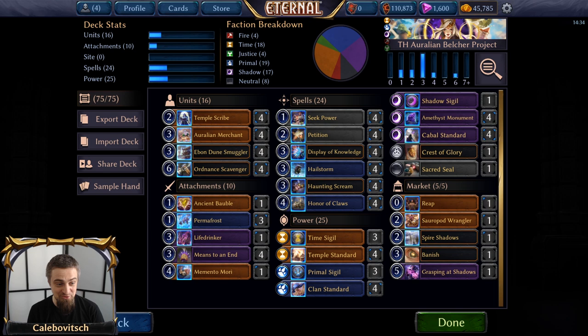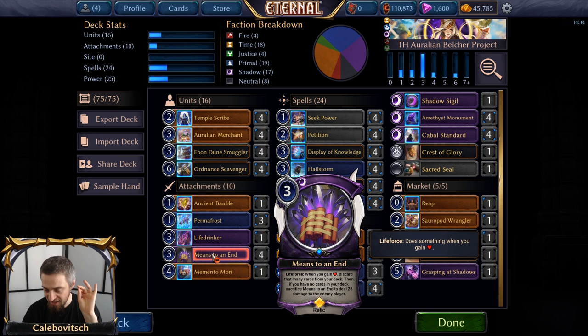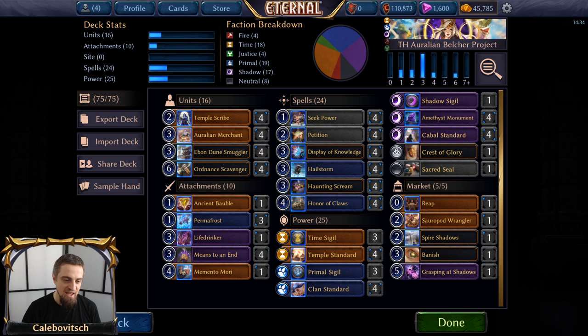Now, if you thought the previous deck was crazy, wait till you get a load of this one. Let's crank it up a notch to the Aurelian Belcher Project. The basis of this deck is theoretically the same — we have 16 transmute powers, 9 non-transmute powers, Ordnance Scavenger, and Means to an End. This time Means to an End is main deck and not in the market, because we can search for it. The basic colors are Aurelian — meaning time, primal, shadow — so Rakano is totally out of the picture.